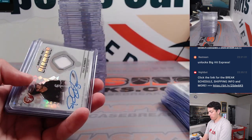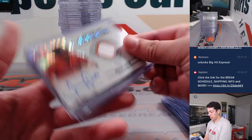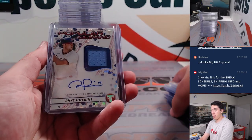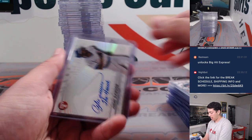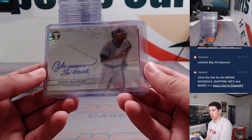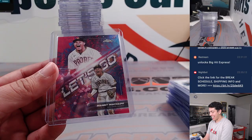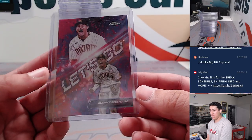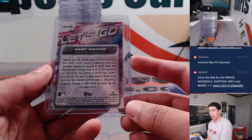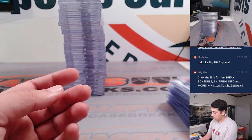Matt Chapman Relic Autograph. Canerco. Jeremy Pena Relic Auto to 99. Reese Hoskins Popular Demand Relic Auto. Had an endorsements autograph of Andre Dawson — beautiful signature there, inscribed 'The Hawk.' And then a Let's Go of Manny Machado. That one is red, 3-5. Extremely rare, very nice hit.